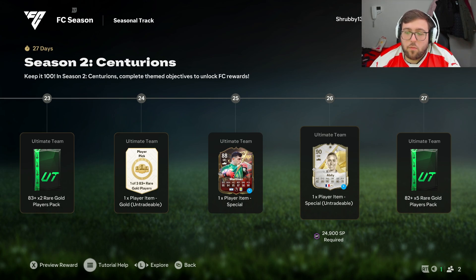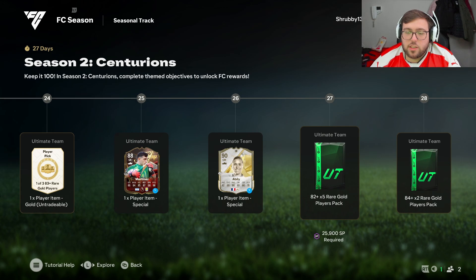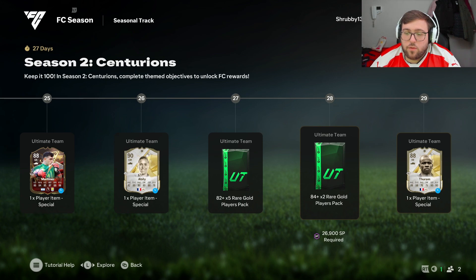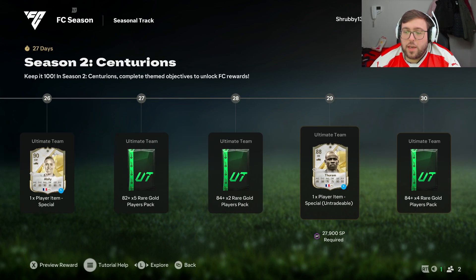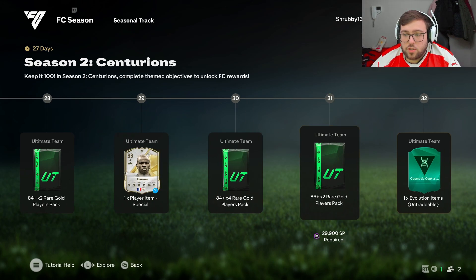Then we get a loan Abelie icon card — we know about icons, they're great, so you can expect to see that in Weekend League a lot, I'm sure. Then we get an 82-plus times-five and 84-plus times-two. We also get a Ramsey right back icon loan, and then 84-plus times-four and 86-plus times-two.